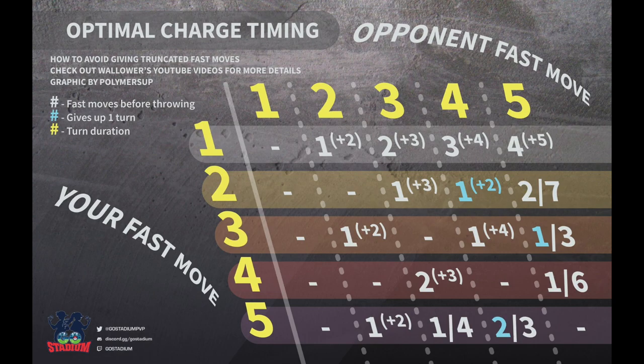So how do we optimize charge move timing? Looking at the Go Stadium chart — the left side is your fast move, the top is your opponent's fast move. In my situation using Fury Cutter (one-turn move) against a five-turn Incinerate, you want to throw four Fury Cutters and then throw your charge move. The plus five in parentheses means for all future charge moves, throw it at least five turns further. You're fully optimizing by getting four max Fury Cutters and then throwing a one-turn charge move.